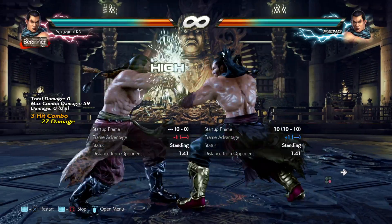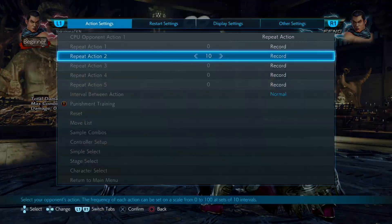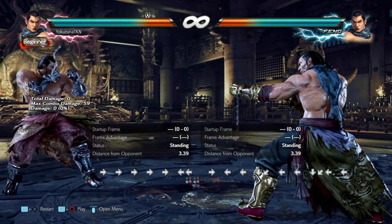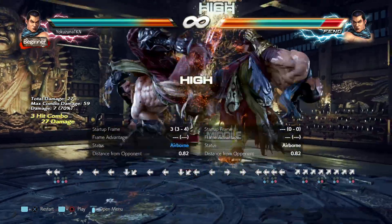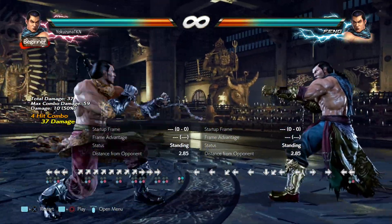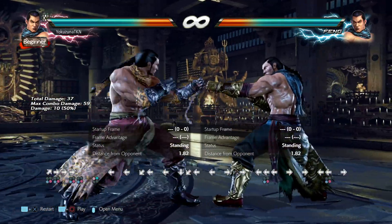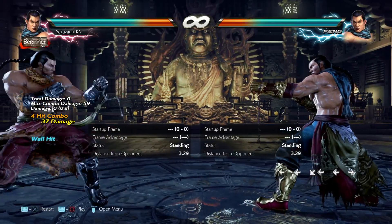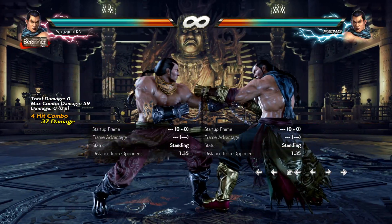The next one we're gonna talk about is back+3,3 — a very strange move. First, I want to add that after the extension from this is blocked you can actually do a sabaki parry, which maybe is useful but maybe it's not. It does wall splat, which is maybe the only use where it's kind of good. If the opponent ducks it then it was bad.